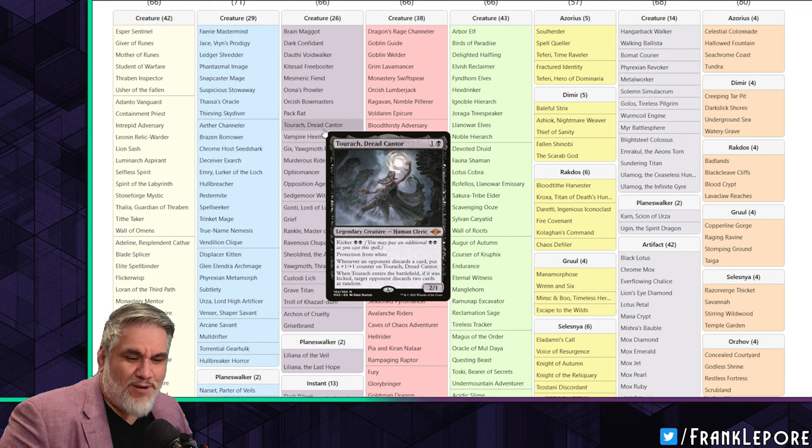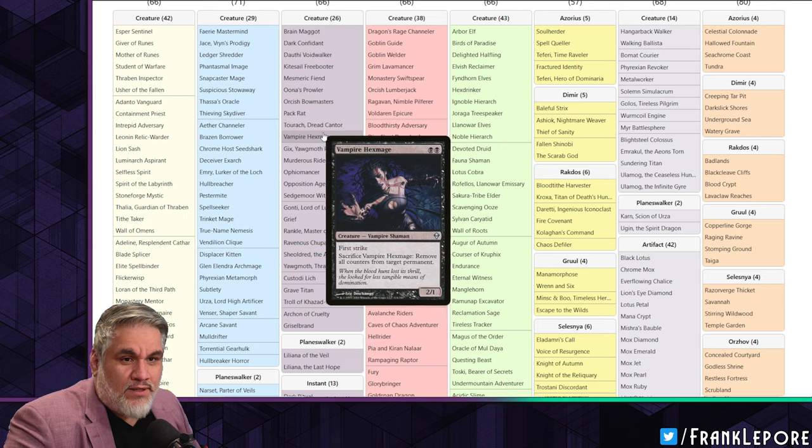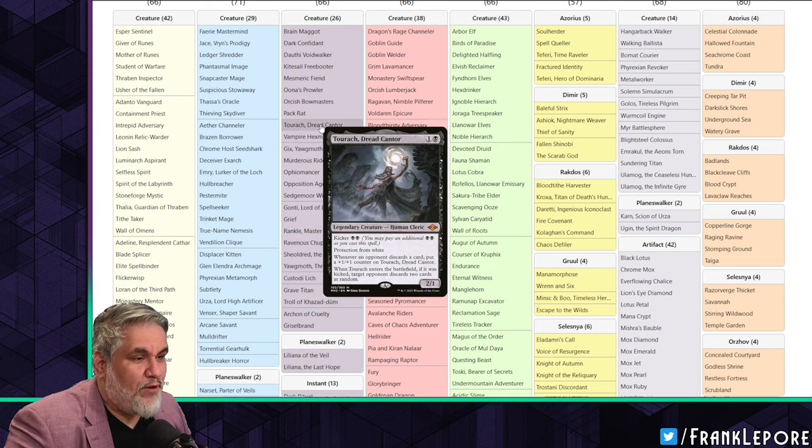Six mana is a lot for a reanimate spell, but you're also getting the versatility of a two-drop with lifelink and menace, plus the 2/1 body when you play it as a six-drop. So you're basically playing a 2/1 for two and a four-mana reanimate spell. I have Emperor Hexmage, I have Tourach, I have Bowmaster.